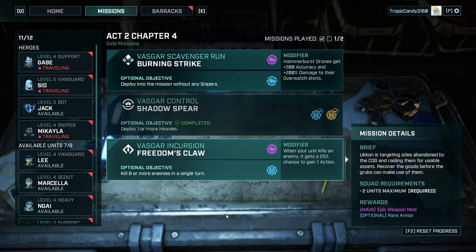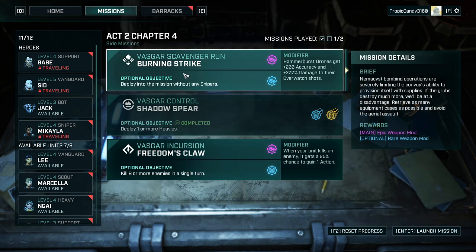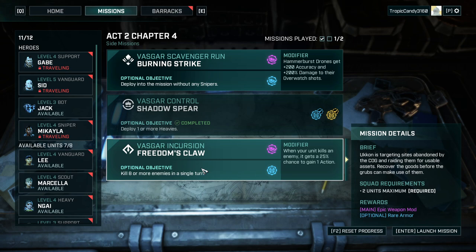Hello and welcome back to another episode of Gears Tactics. My name is Saiken and today we're going to continue the blind playthrough on insane difficulty, Act 2 Chapter 4. We have a couple of optional missions: Vaskar's scavenger run, where we retrieve as many equipment cases as possible while being greeted by aerial assaults, or alternatively Freedom Claw.